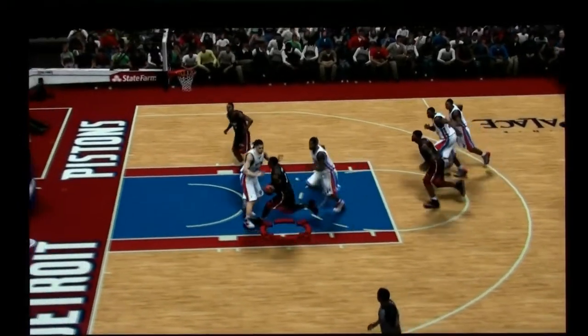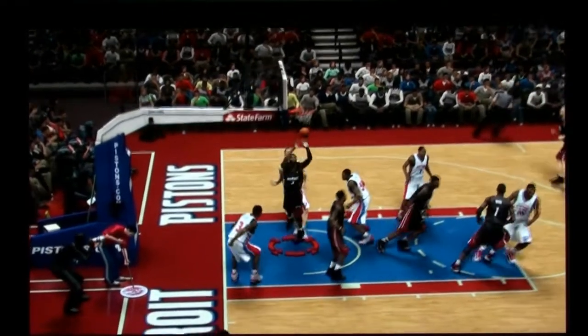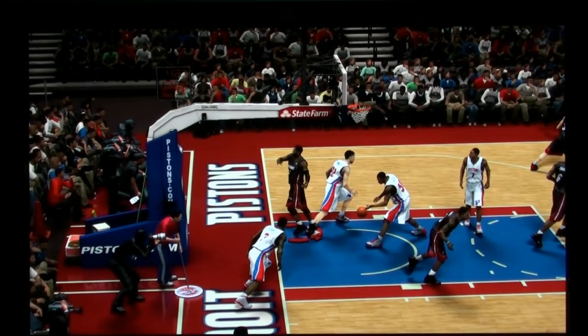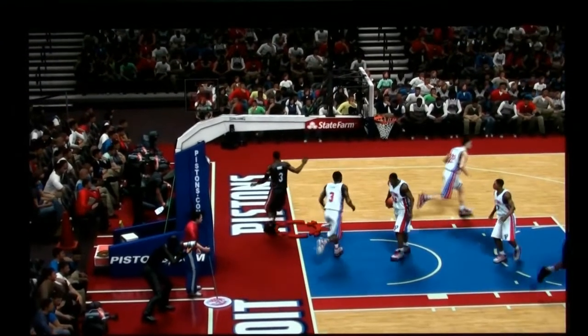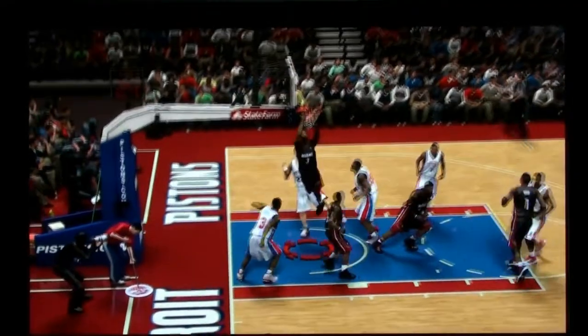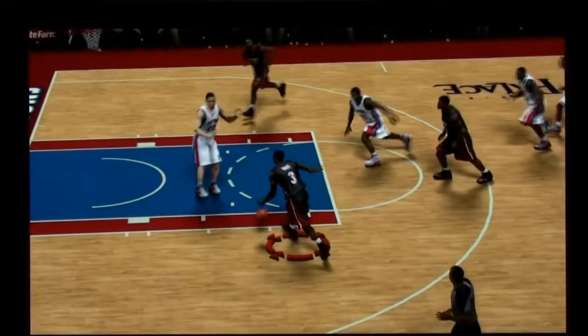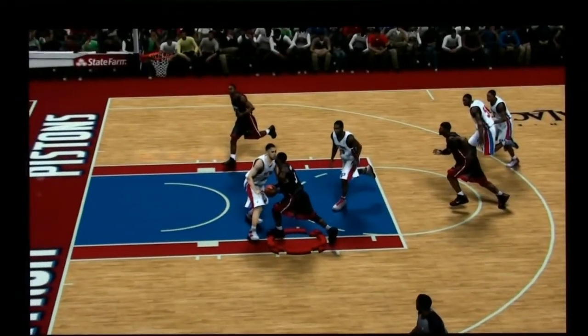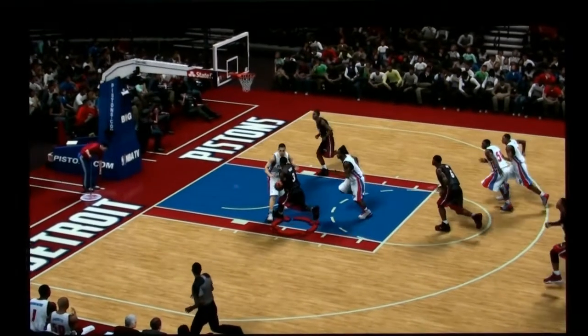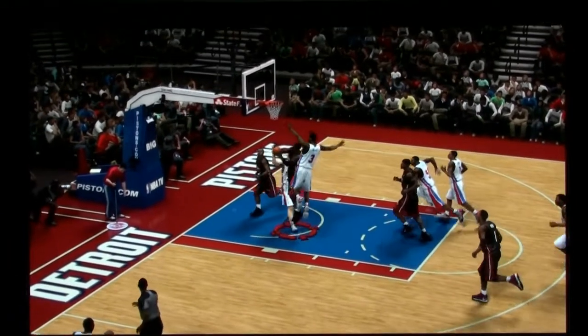As you can see, Wade pretty much committed to the dunk and in the game this year your defender gets pushed out of the way so the dunking completes. There's no foul called, nothing. Tayshaun Prince, with what looks like great position, you'd almost think he'd get knocked to the ground and there'd be a foul call — no dunk, nothing like that. It's kind of crazy.